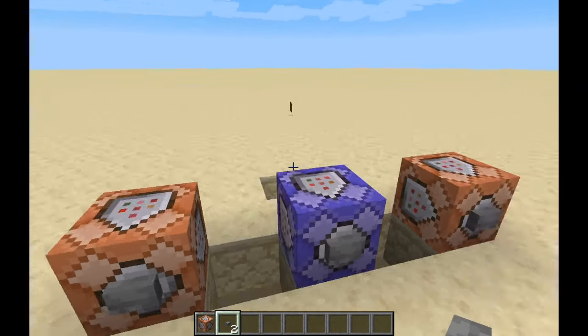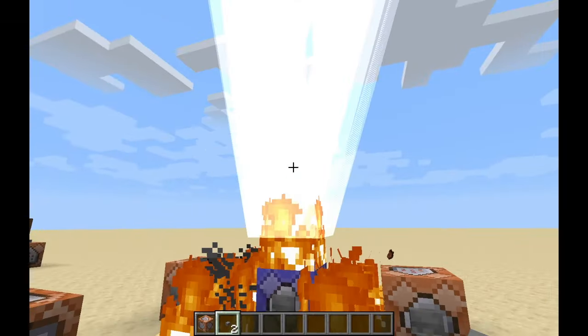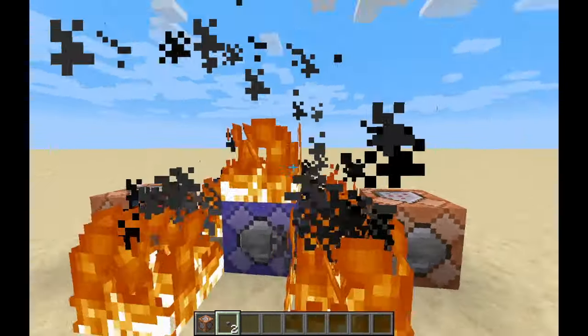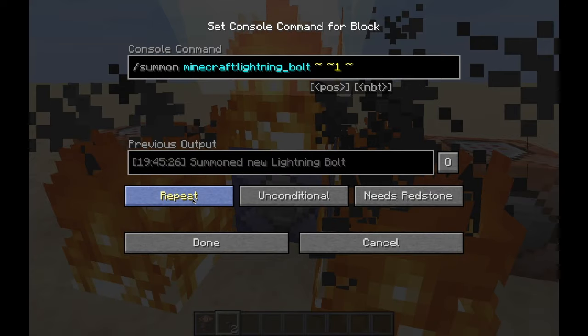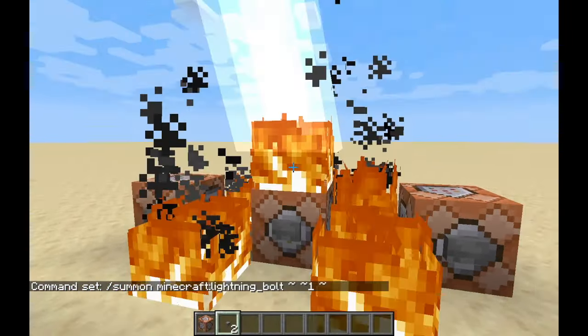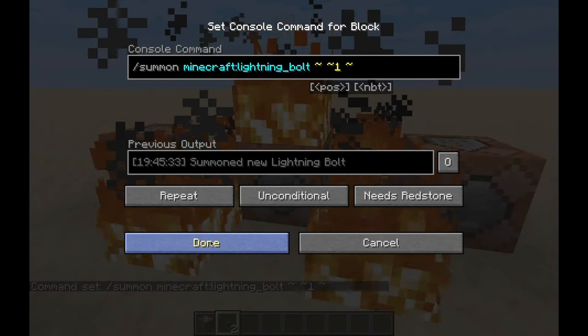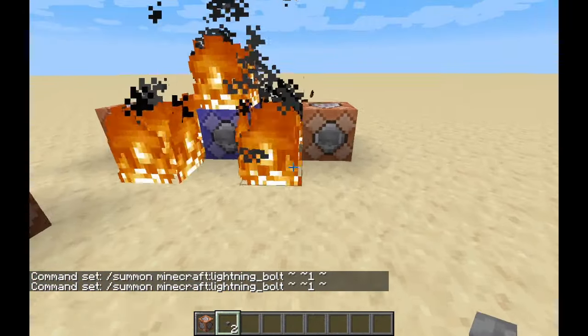Another cool thing you guys can do with command blocks is summon lightning bolts. Watch — that is pretty awesome. There's like a hundred of them coming down at once. I am using the repeat command so it summons a bunch of them at one time. But this is what it would look like if you had it on normal: just one lightning bolt. But I like to summon a lot of them.